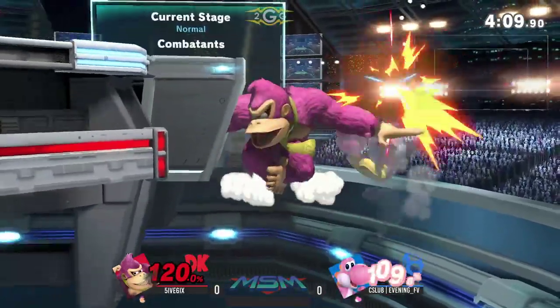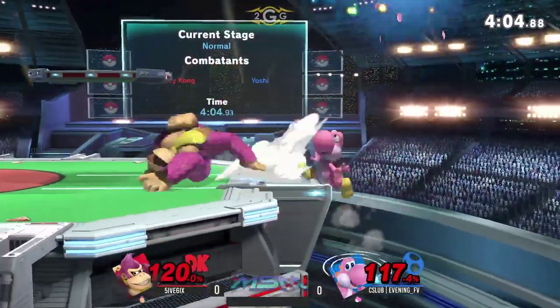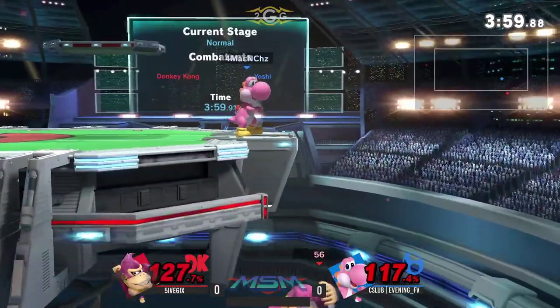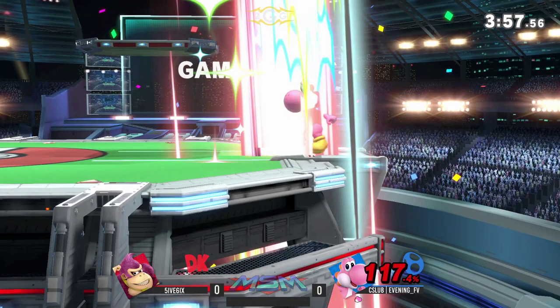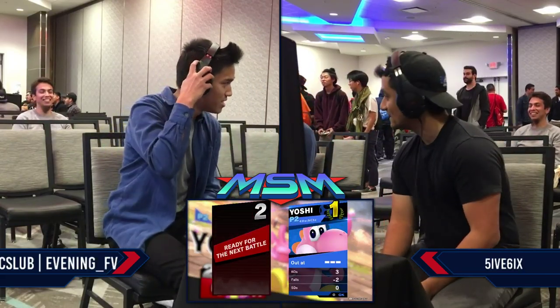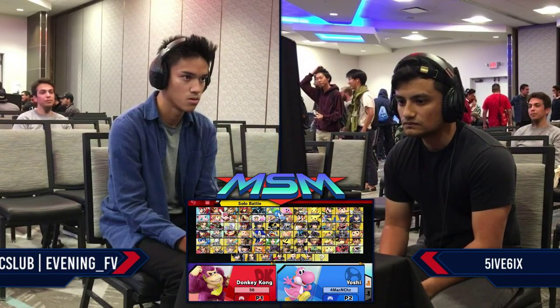Gonna mash out — not in time. He gets the foot still, allowing him to survive. If Evening had just waited, five six actually would have died — he gave it away. See, now he's not gonna make it. That was unfortunate. That shows that five six is one of those mashers who presses all the buttons rather than twirling the stick. If he'd twirled the stick he would have had enough time to come back up without accidentally mashing side-B.